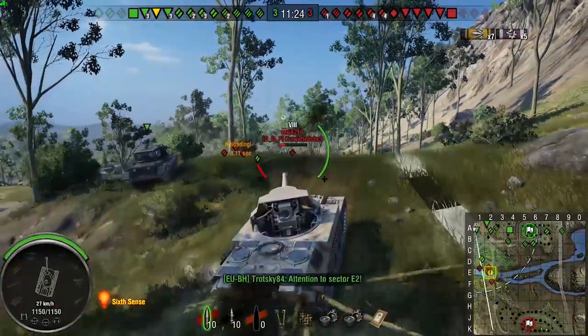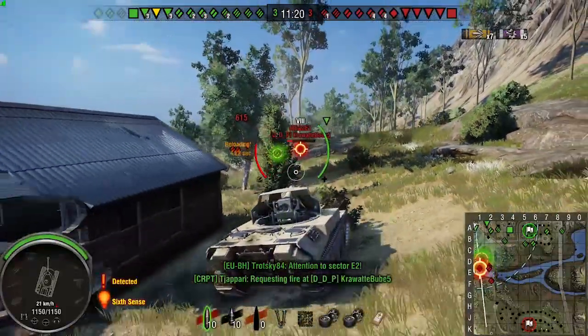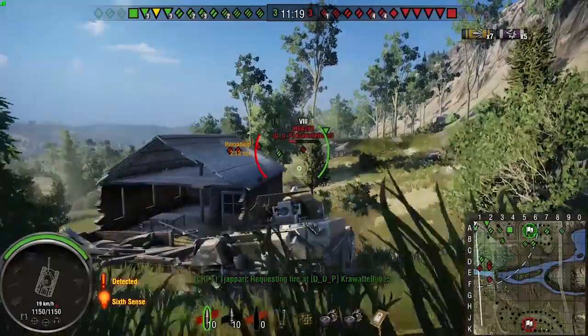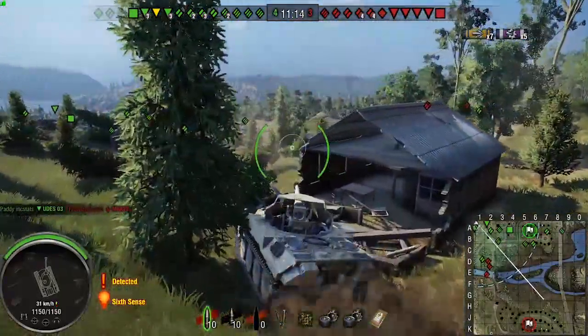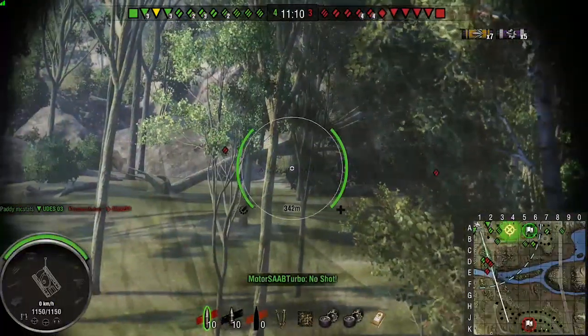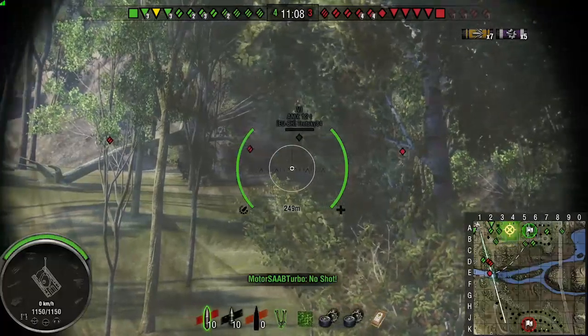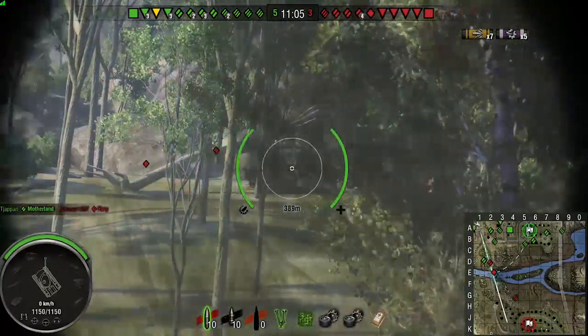That was a bit cheeky — try to nip out, blast him, and come back. I think I've got five or six perks on this, mainly camo. Quite a nicely trained crew. Someone just flashed in the room. The artillery's got a bit of a wedgie for me, but I keep dodging him, keeping out of the way.